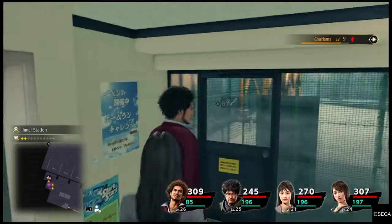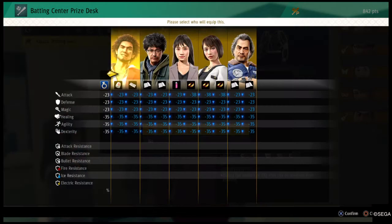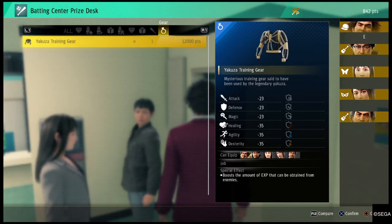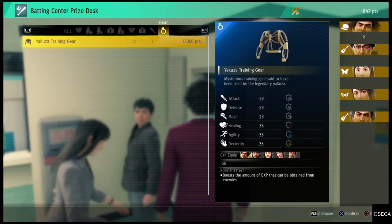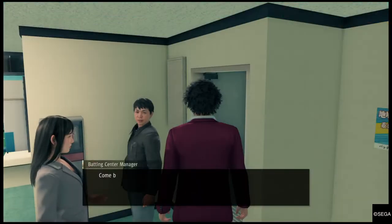If we double up the negatives of the Yakuza gear effects, it would be minus 46 Attack, Defense, and Magic, and minus 70 Healing, Agility, and Dexterity. Which isn't too bad.